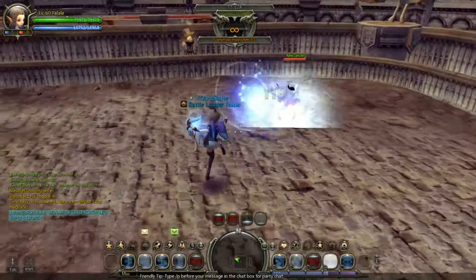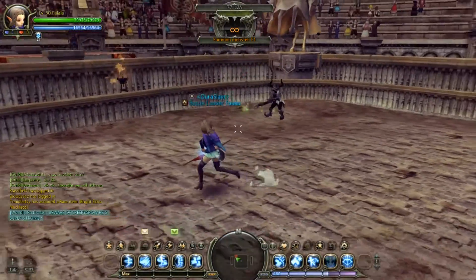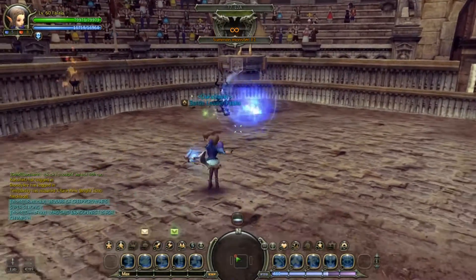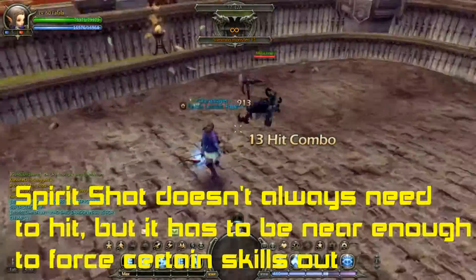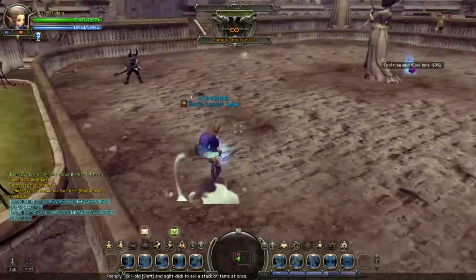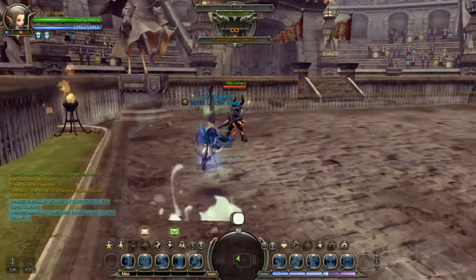How do you catch people with Bind Shot? Flinching. What if they dodge your Spirit Shot? Well then that's good — if they dodge it, you've successfully baited their tumble, and you can follow up immediately with Bind Shot. They can't tumble out anymore. Not just baiting tumbles — Spirit Shot can bait a whole lot of skills. Players who've experienced my harassment with Spirit Shot multiple times will tell you: if they get flinched, they know they're in trouble.